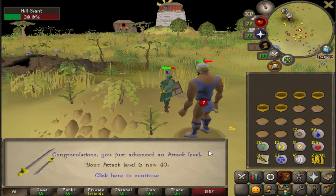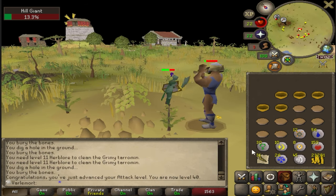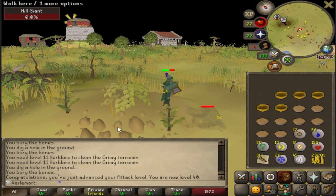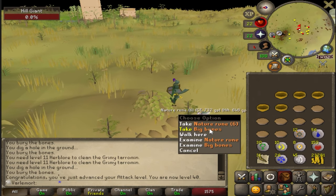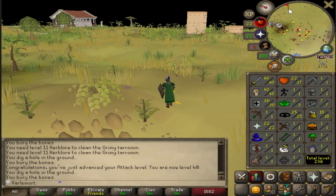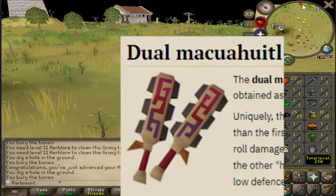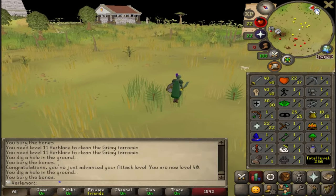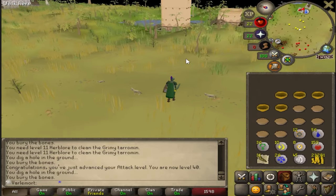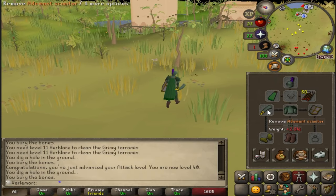Ladies and gentlemen, 40 Attack — the biggest level on the account so far. 40 Attack means I can now wield the Rune Mace. There is a mace shop in Varlamort, and for only 18,000 gold I can buy my best-in-slot melee weapon for months to come. I'm 99% sure the next best-in-slot weapon is the Dual Mako Huitoodle from Perilous Moon's dungeon, and that will be a hell of a grind. I'm sure I will have to get nearly max combat stats to do that dungeon in the gear that I have.